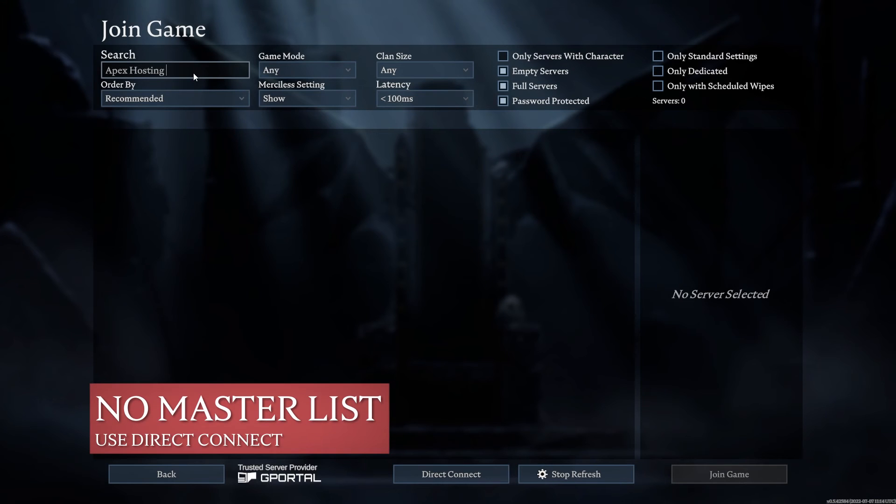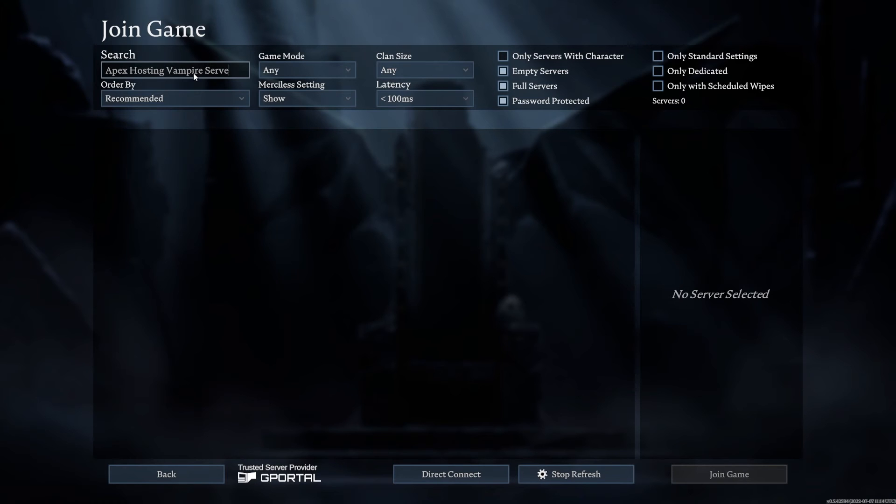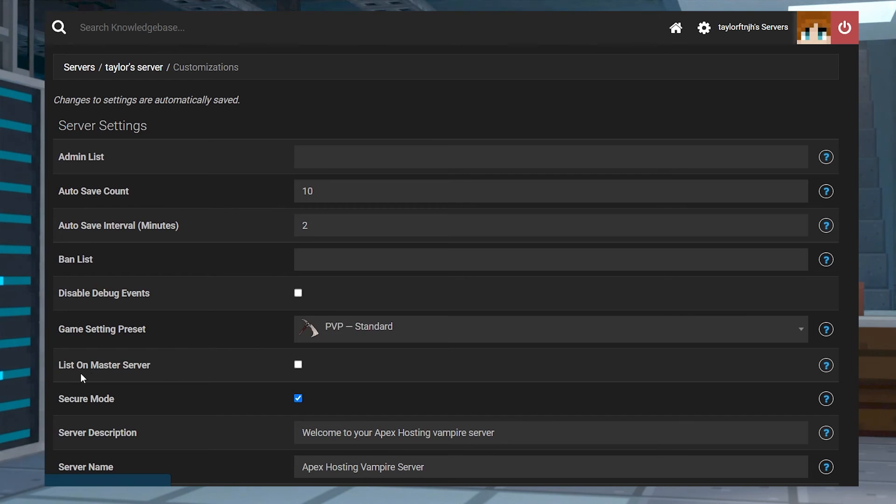If your server isn't showing up on the master server list, this is actually a common issue for brand new servers, since it might take some time for your server to show up. For now, try using the direct connection option and also make sure that the list on master server box is ticked in the customizations tab of your panel.